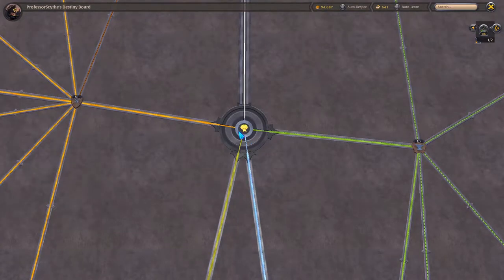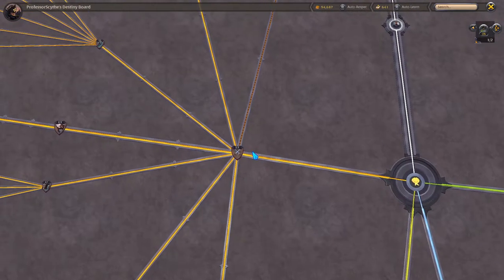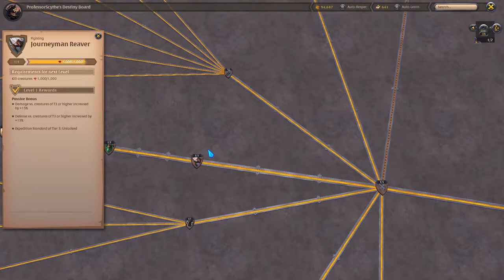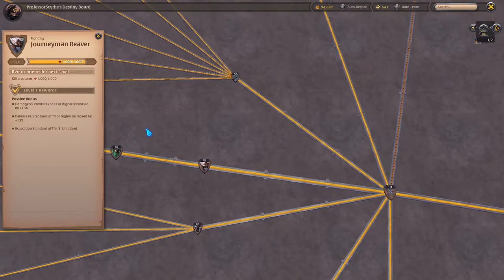We're going to go back to the middle with the gold coin, and we're going to follow this line to the left. Now the first middle line right here — all of these have to do with different types of combat and armor. If you follow this line to the left and keep going straight, this is your reaver line. As you level it up, it increases your damage versus a certain tier of mobs and creatures in the world, as well as your defense.